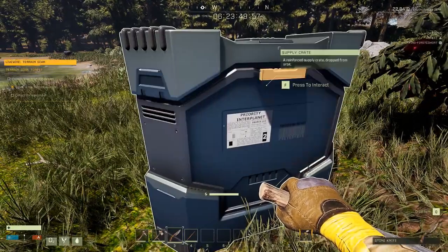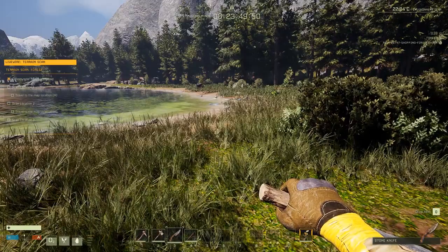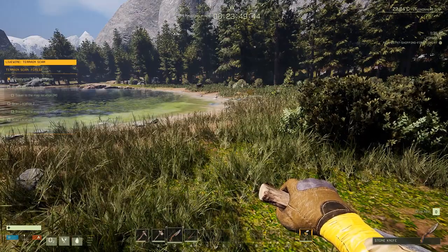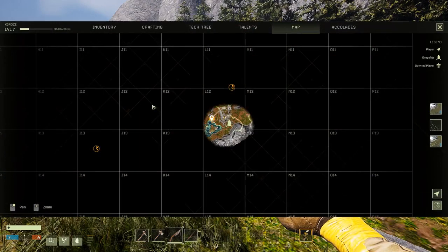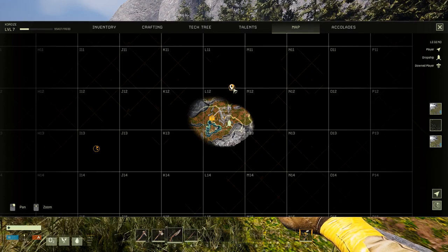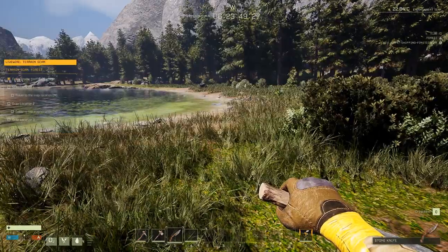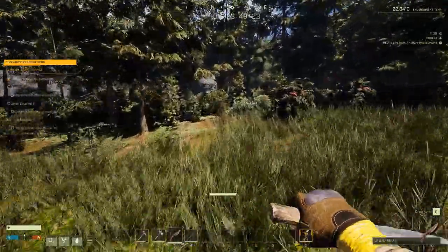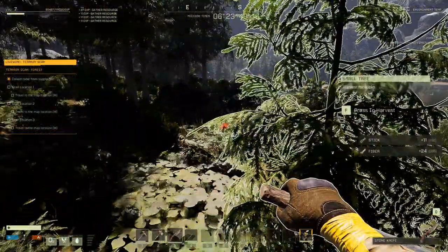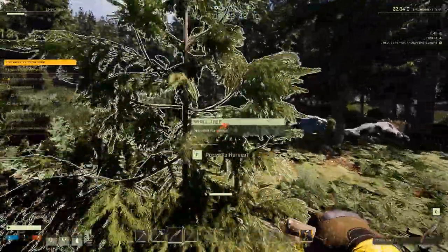Okay, let's see what we got — there it is. Now we have our item and a whole new set of parameters. Scan location one, scan location two, scan location three. I'm assuming those are going to be marked on the map. This one looks closest, so we're going to head up that way.